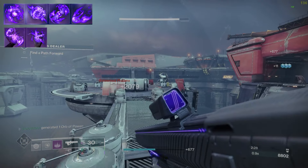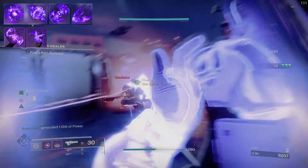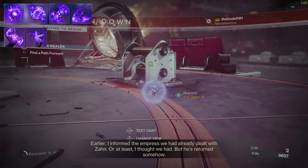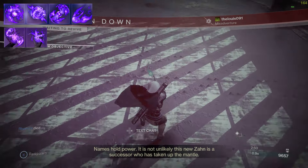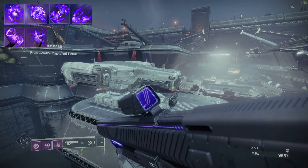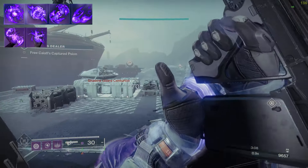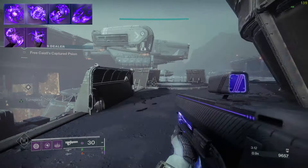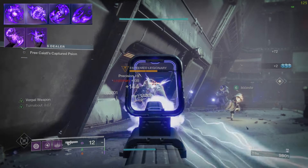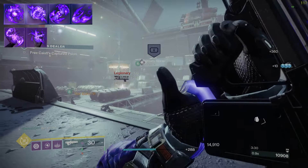With those two aspects covered, what fragments do you use? The four fragments for this build are: Echo of Expulsion — void ability kills cause targets to explode; Echo of Instability — hitting targets with grenades grants volatile rounds, so since we're spamming grenades we'll constantly get volatile rounds for our void weapons; Echo of Harvest — picking up void breaches or orbs grants Devour, giving another way to get it; and Echo of Undermining — grenades apply weakening. We use the vortex grenade as it's a lingering grenade that applies weakening for longer periods.